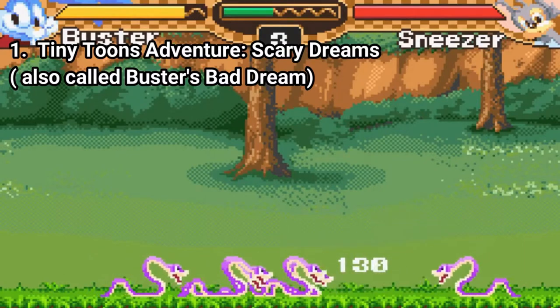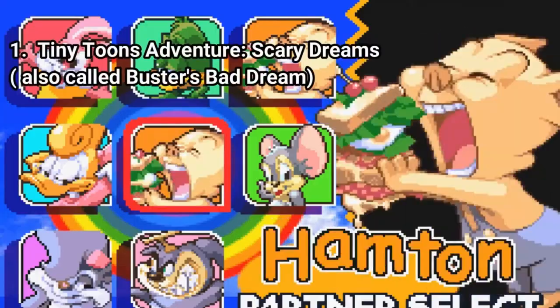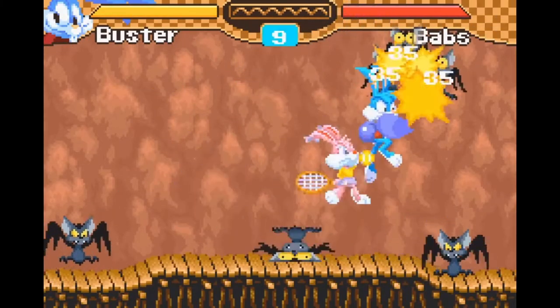You get to punch enemies with Buster, and you also get some assist characters. Plucky can drop iron bars on enemies, and Babs can hit them with a tennis racket or a tennis ball.